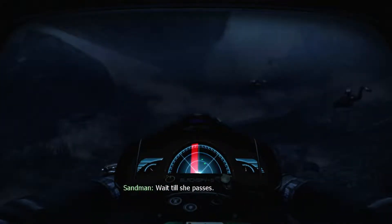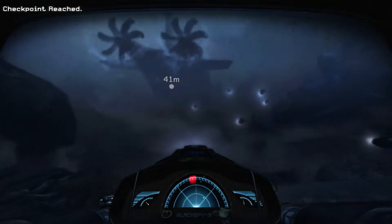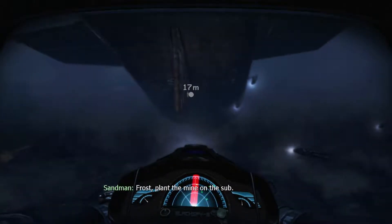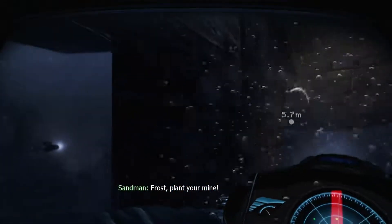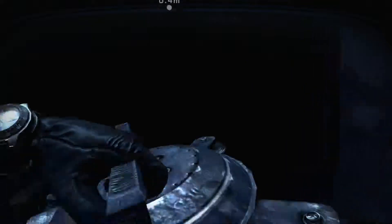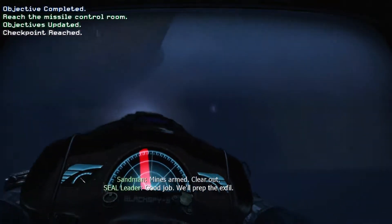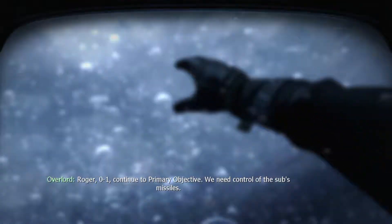Wait till she passes. Okay, go. Get in position. Plant him. Frost, plant the mine on the sub. I'm on my damn way — calm down. I keep trying to use the left stick to steer, but you only use that to accelerate. Use the right stick to steer. Mine's armed. Clear out. Good job. We'll prep the exfil. Going explosive. Hit it. Overlord, this is Metal Zero-One. Sub is surfacing. Commencing assault. Roger Zero-One. Continue to primary objective. We need control of the sub's missiles.